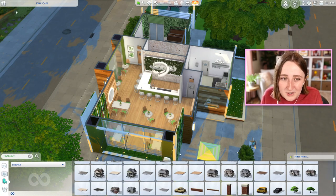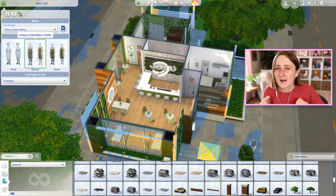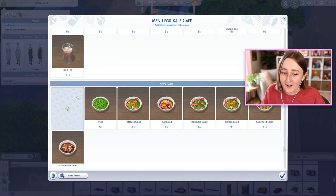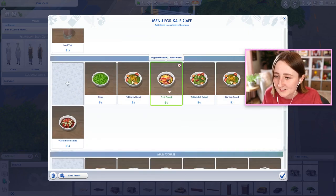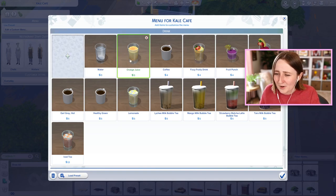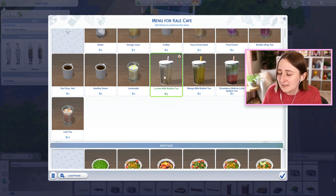I want to quickly show you the custom stuff I set up. I gave the waiters some custom outfits — I used Cottage Living clothing because it has little vegetables on it. I called this place the Kale Cafe, and then I made a whole custom menu. I love this part — it's so fun scrolling through all the food in the game and picking items. I tried to pick a small menu, choosing stuff that was vegetarian-safe and lactose-free since I was trying to make a vegan restaurant. We've got a couple rows of drinks: water, juice, coffee, and I put some boba tea — I'm just going to say they're lactose-free, it's oat milk.